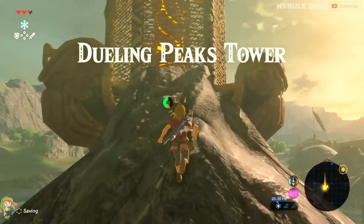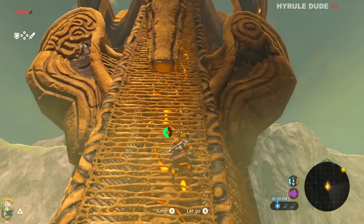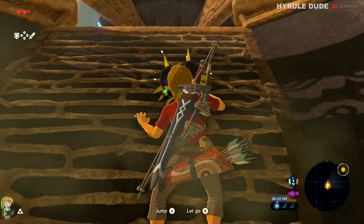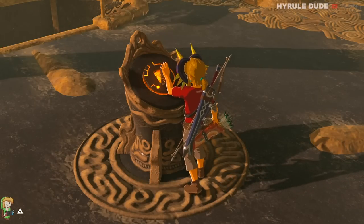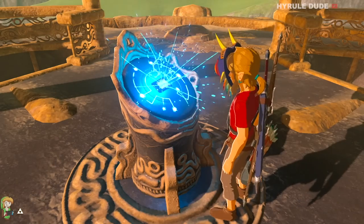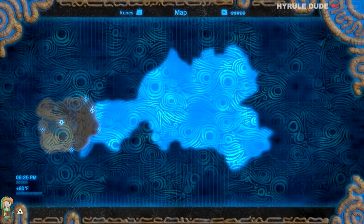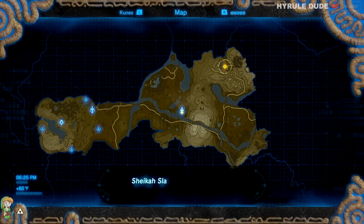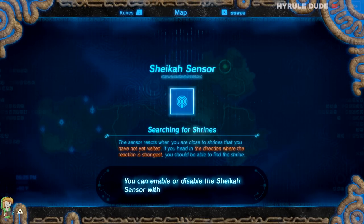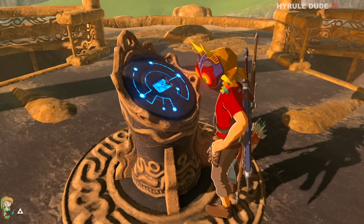This is the Dueling Peaks Tower — it's the second tower of the game we're activating in this walkthrough. Let's go ahead and climb to the top and activate this tower with our Sheikah Slate. This tower actually gives you two different things: an extension to the map, and also an upgrade to your Sheikah Slate — the Sheikah Sensor — which will make your Sheikah Slate start beeping every time you're near a shrine. Remember, those shrines give you spirit orbs which can allow you to do a lot of things later on in the game. Almost immediately you're going to hear beeping from your Sheikah Slate indicating there is a shrine nearby.